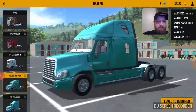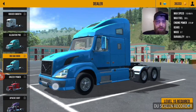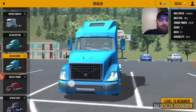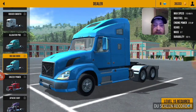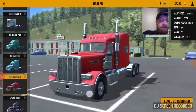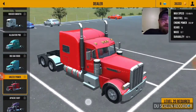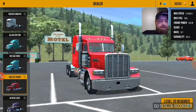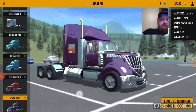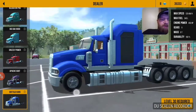You've got the Freightliner Cascadia, the Volvo - which ain't a bad looking truck. The detail is fairly good for a phone game - you gotta remember that, guys, it's a phone game. Of course I love the 389 with 379 headlights. The truck I had on my last phone was the Lone Star as we all know it. And then the big tri-axle Mack.